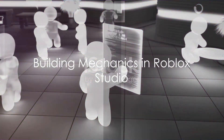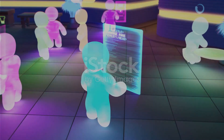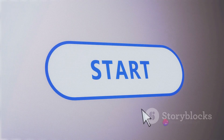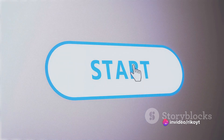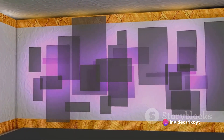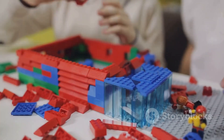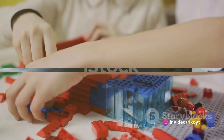Now, on to the building mechanics. In Roblox, you can create your own worlds using the Roblox Studio. Start by selecting the Start Creating button on the home screen, then choose a template to work on. From there, you can add objects, change the terrain, and even script events. It might seem intimidating at first, but with practice, you'll be creating your own worlds in no time.